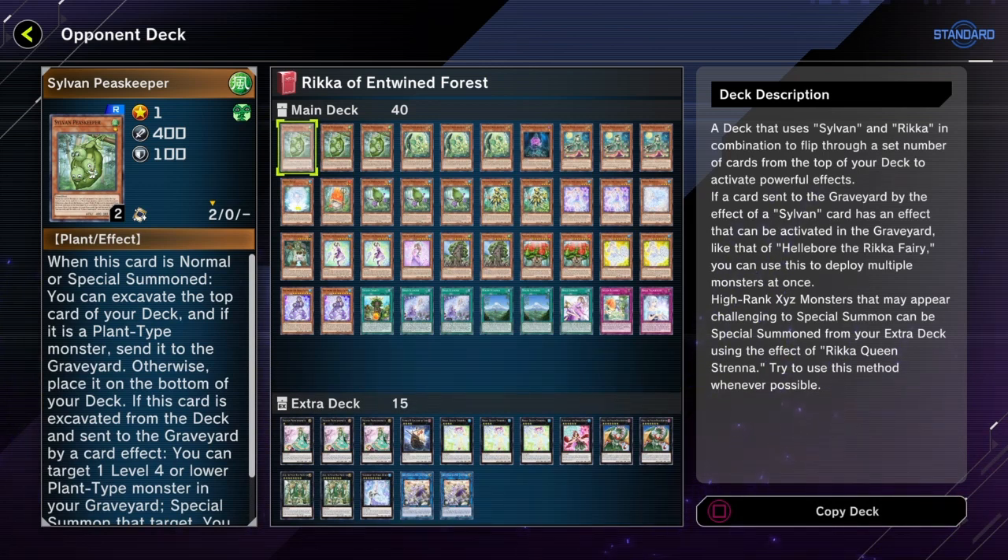This deck is called 'Rika of Entwined Force.' The deck description reads: a deck that uses Sylvan and Rika in combination to flip through a set number of cards from the top of your deck to activate powerful effects. If a card sent to the graveyard by a Sylvan card has a graveyard effect, like Helleboard the Rika Fairy, you can use this to play multiple monsters at once. High-rank Xyz monsters can be Xyz summoned using the effect of Rika Queen Strena — try to use this method whenever possible.